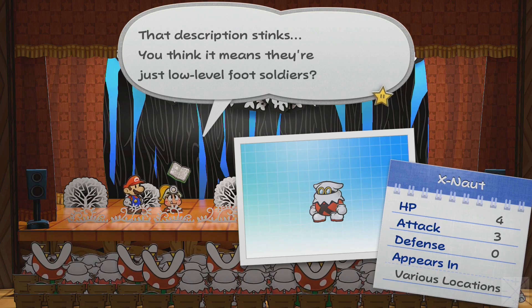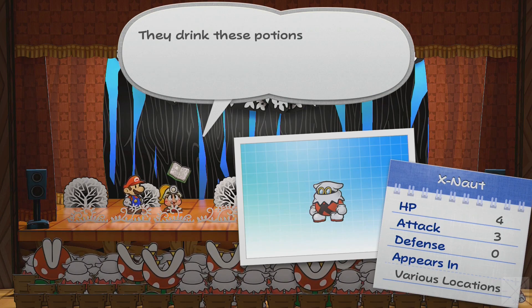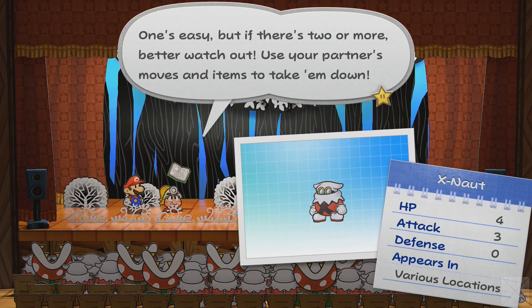That description stinks. You think it means they're just low level foot soldiers? Max HP 4, attack 3, defense 0. They drink these potions and make them all big and burly, then they attack. One's easy, but if there are two or more, better watch out. Use your partner's moves and items to take him down.